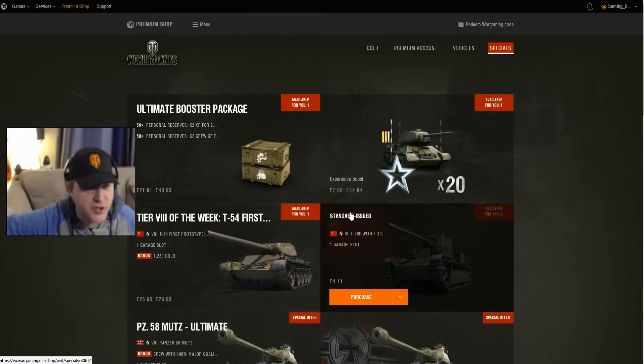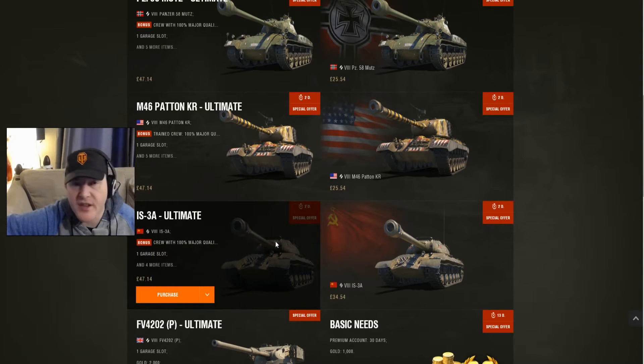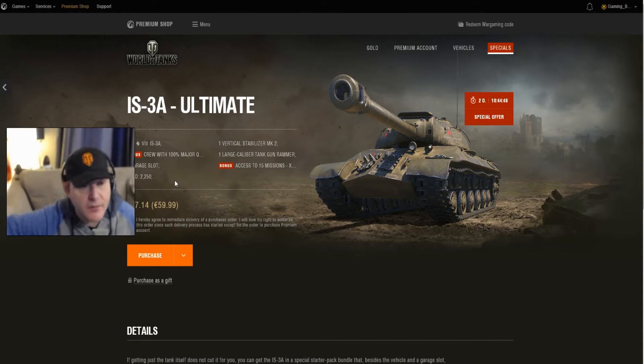And the third one, we've got the IS-3A. With this one, you get the tank, 2,250 gold, virtu-stabs, large calibre tank gun rammer, and the 15 mission bonus. So is this a good deal? We'll decide at the end.